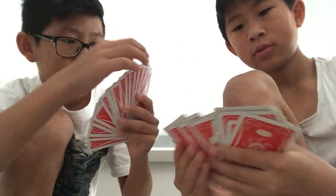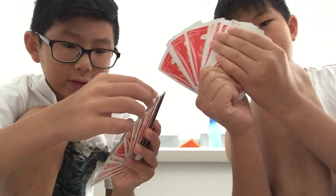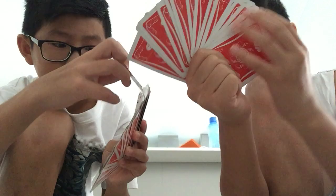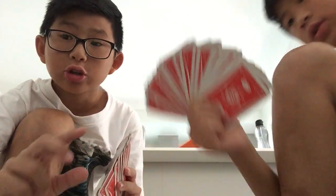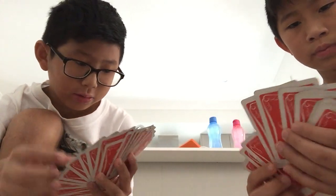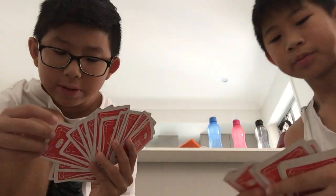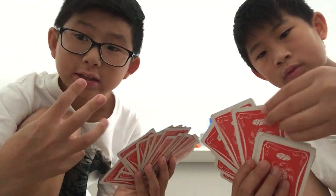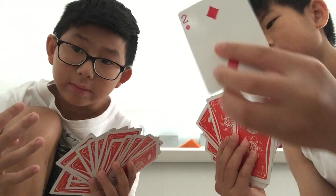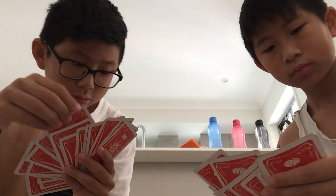I'll give you a better view here. For example, I'd pair up cards like a king. To play the game, the person with three diamonds starts first. Three diamonds is the smallest card in the game. Clubs is the second smallest suit, hearts is the third smallest, and two is the biggest card — two of spades is the biggest card in the game.